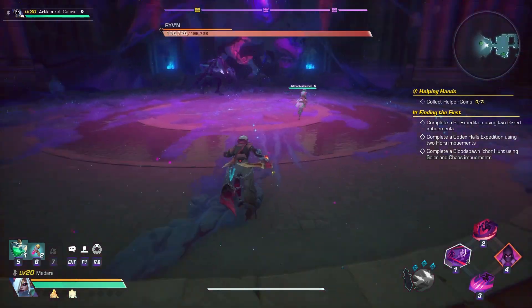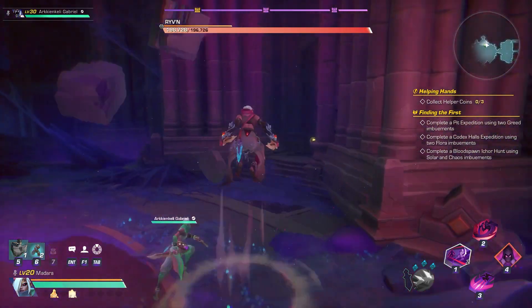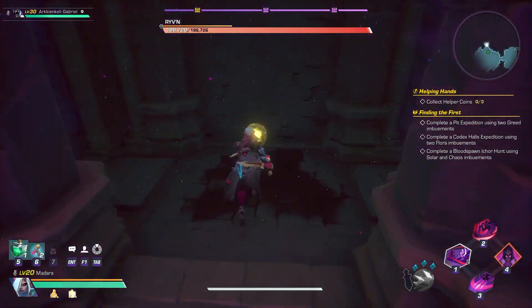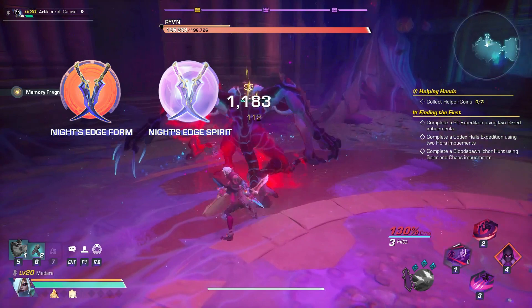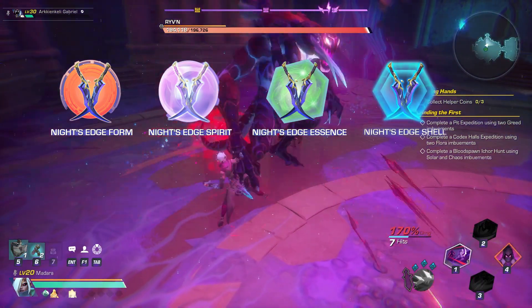To get Knight's Edge Dagger, you're going to need four parts to craft Knight's Edge from Arsenal: Knight's Edge Form, Knight's Edge Sprite, Knight's Edge Essence, and Knight's Edge Shell.